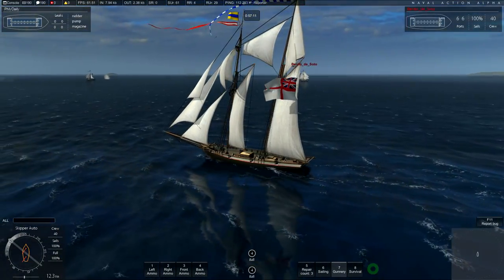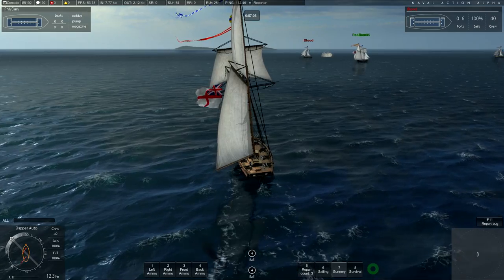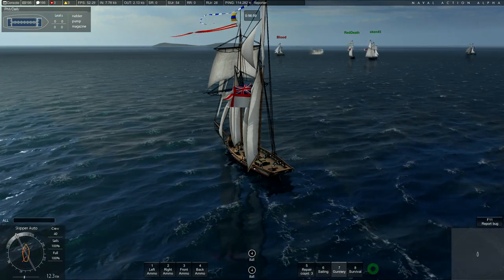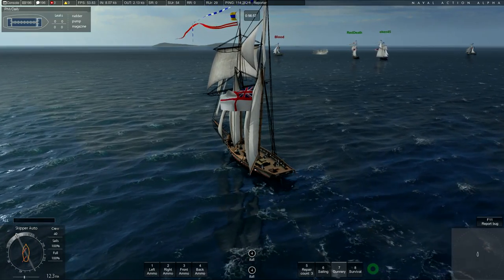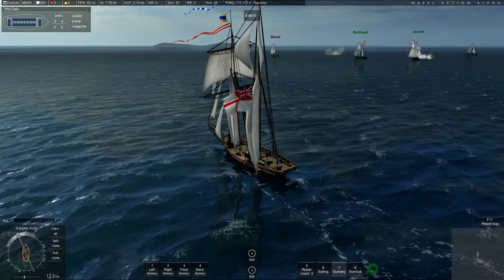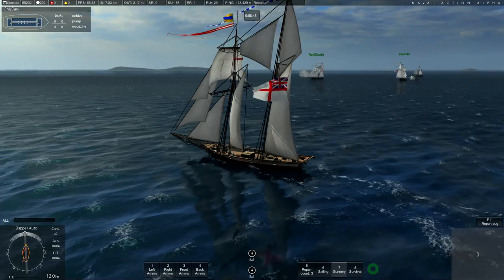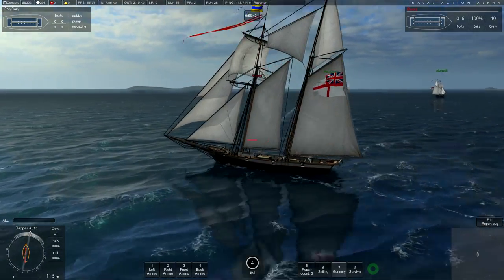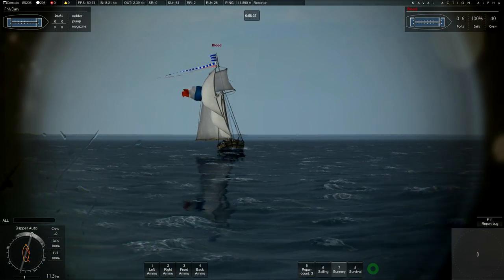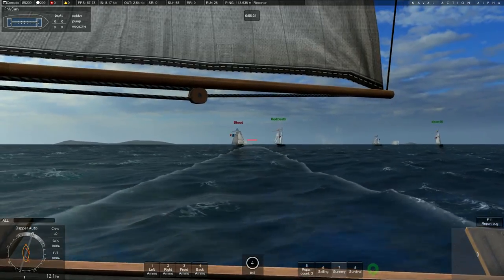The graphics are beautiful — this game is a really good alpha right now. Let's get into a battle. I played a game before this so I'm kind of tuned in to what to do, but aiming is still hard. Right now we have Red Death and Eiken who are real players — wait, this is PvE, players versus computer. Let's go ahead and aim our guns. We're full broadside — using a telescope, look at that, he's turning hard to the right.